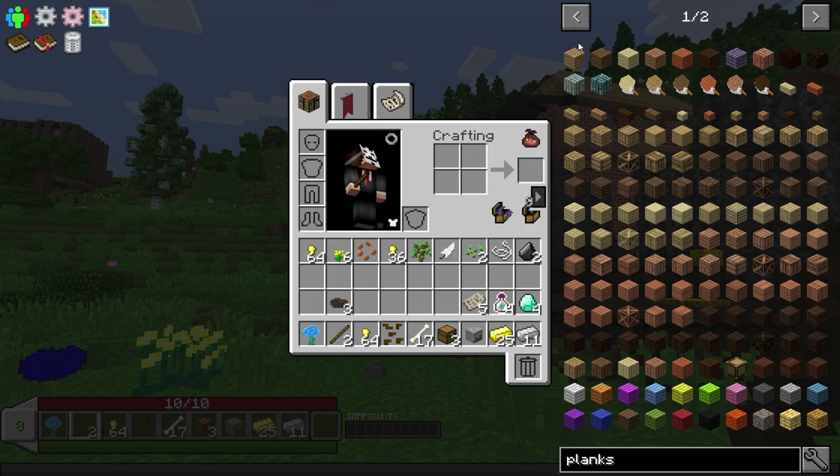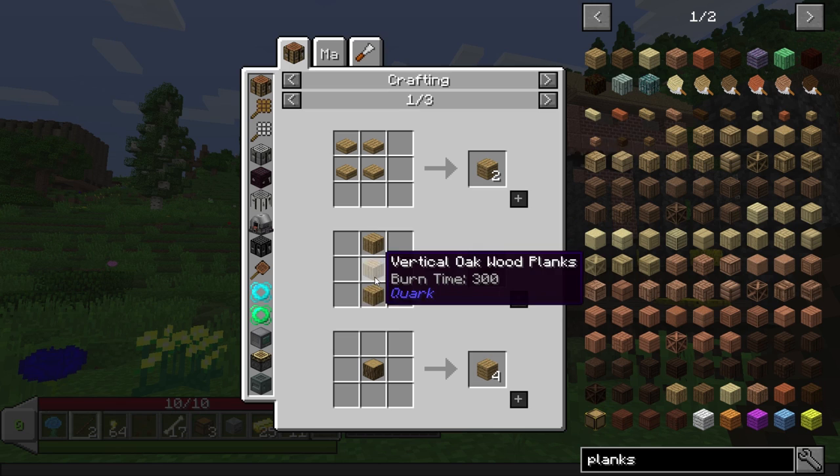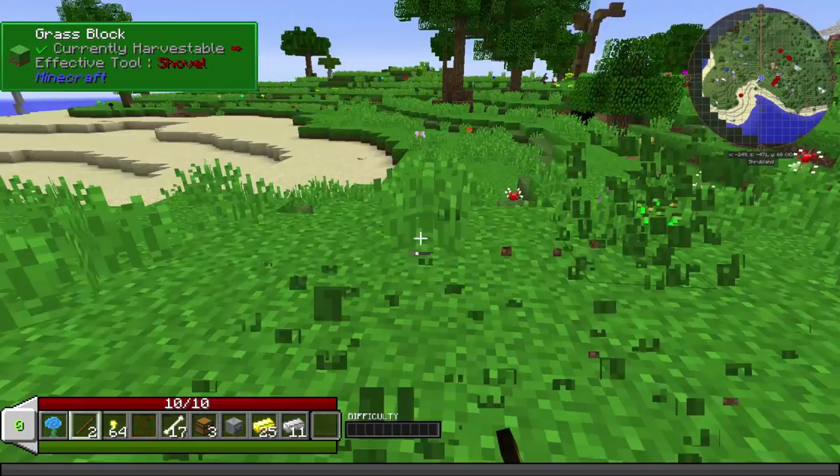I saw blood magic there, so that's obviously in here. A plank - three oaks makes three oak planks. That's a good recipe. Some of these are like vertical transformations. Sticks - let's look at these sticks. Wow, there's too many recipes. We'll figure it out. Let's wander a bit.